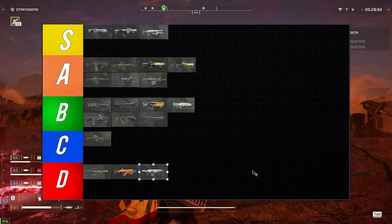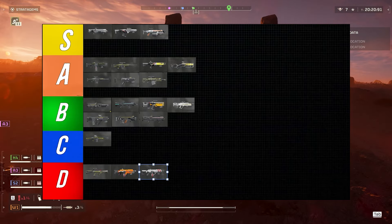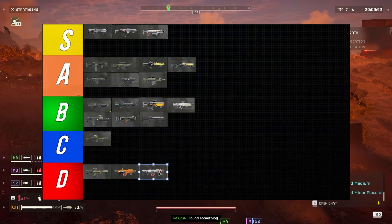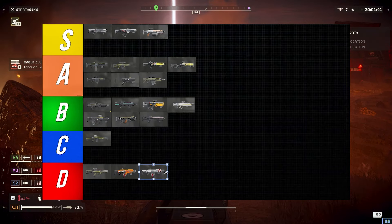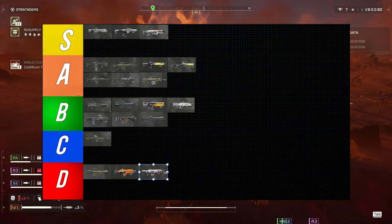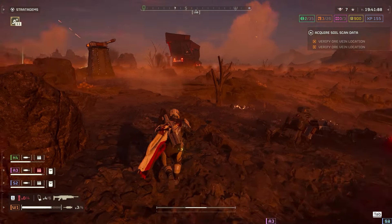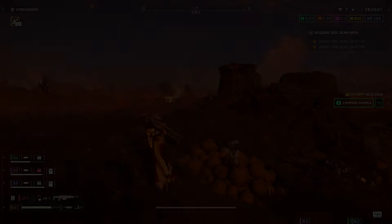The Spray and Pray I think is really bad against the automatons — it's better against terminids overall because it's more of a small ad-clear weapon. It does okay against small bots, but anything bigger falls off hard, and at close range it falls off super hard. I'd like to see a rework to this gun. So that's my tier list — comment below what you think, I can't wait to see where I'm wrong or right. Thank you so much for the support, see you next time!